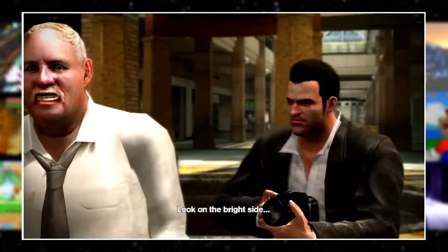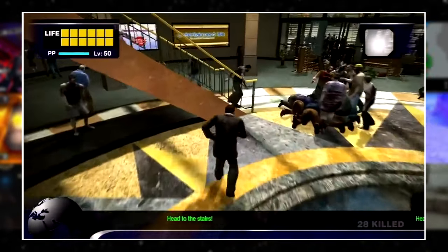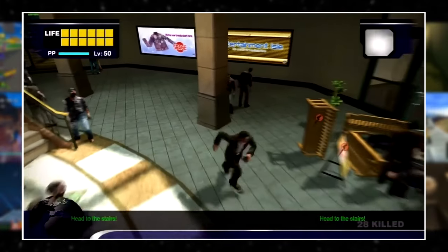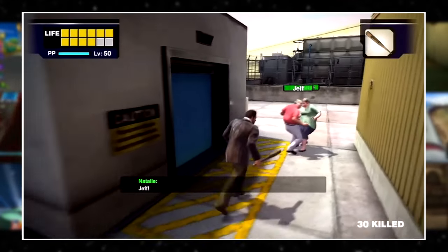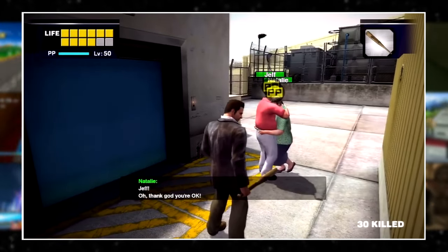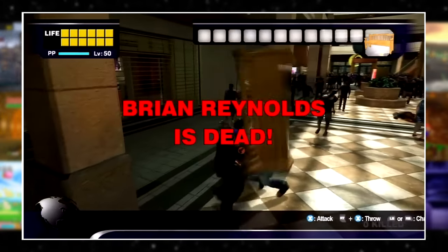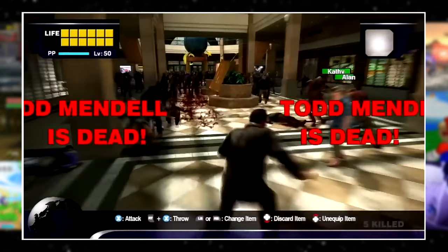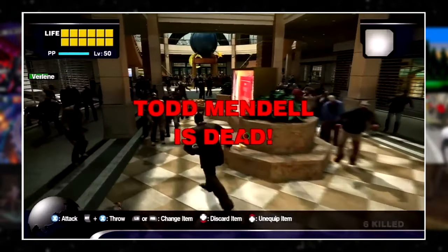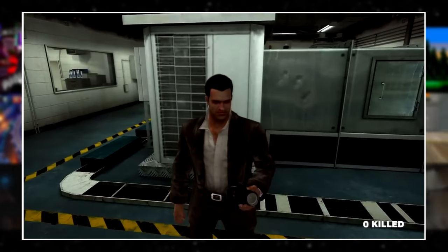Dead Rising is a game about surviving a zombie outbreak inside a mall while you wait for help to arrive. You need to survive for 72 hours, or 7 and a half real hours of gameplay. While waiting for the rescue chopper, you could trigger dozens of different events at various times of day. The clock-based quest lines were what made the game really special — you could just not run into an important NPC and miss out completely. Utterly failing someone you could have helped was par for the course, and a first playthrough is bound to be filled with missed opportunities.